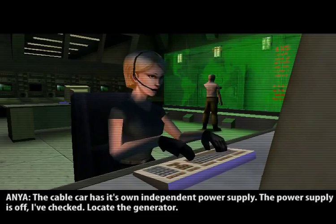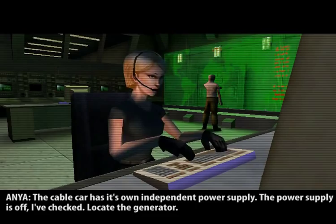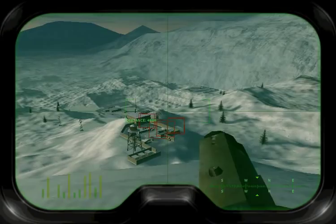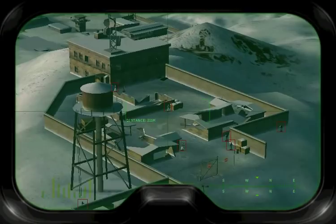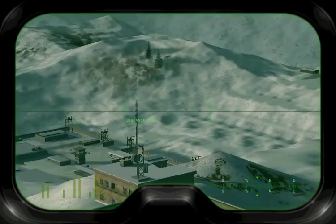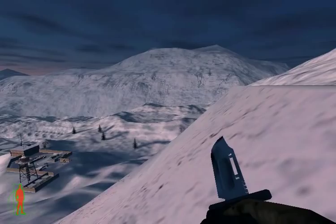Hello and welcome back to Project IGI, where I am dreaming of a white Christmas. In front of us down the hill we've got a base with a lot of men roaming around. Behind that we've got an even bigger base, and up there we've got yet another base. We've really got our work cut out for us. Let's check out the objectives. Difficult to see on the map - it's so green it's hard to make out the green text.